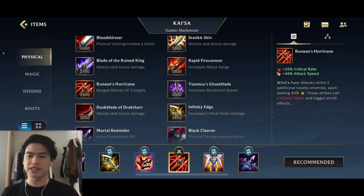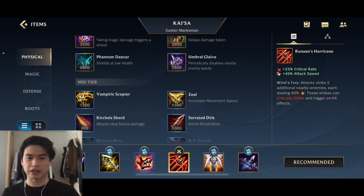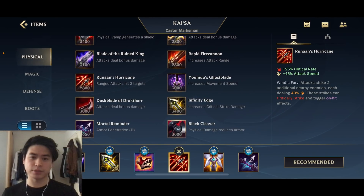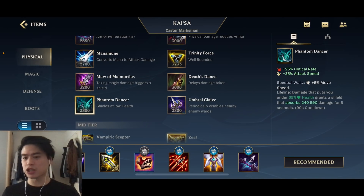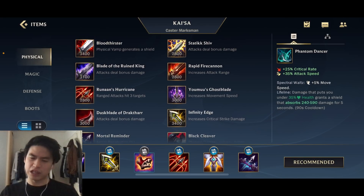The next item is going to be Runaan's Hurricane, which grants you 25% critical rate and also attack speed. In combination with Blade of the Ruined King you will have enough attack speed to also upgrade your third ability, which is going to give you a huge power boost for Kai'sa. With your Q you do a lot of splash damage, and with Runaan's you will do even more splash damage.